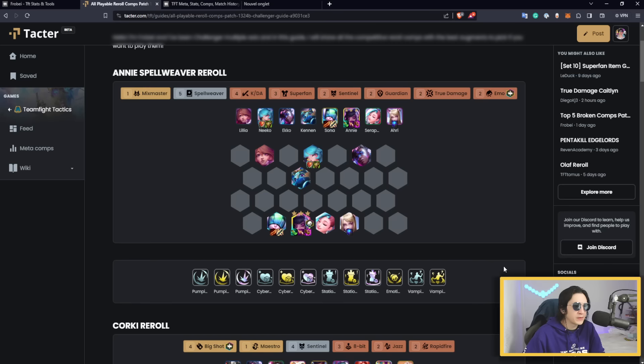The first comp is Annie Spellweaver. This comp is pretty well known, but I want to say you should not play it all the time — in Master/Grandmaster lobbies you'll be punished for forcing it. A couple of things: Annie needs to be the Emo headliner, not Spellweaver. There's a huge difference in win rate between Emo and Spellweaver headliner, and you'll understand why.